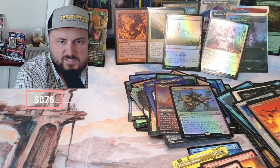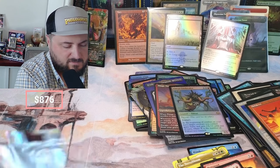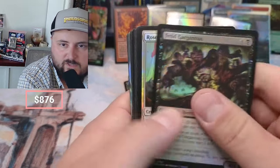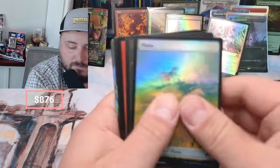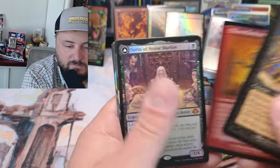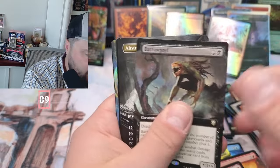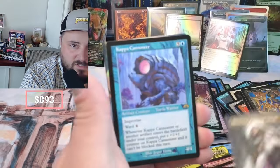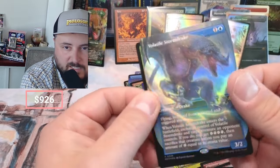Last pack. These two boxes — nothing textured, nothing textured, but we did okay overall. Marionette, Sorin — we got a Sorin! Paraguay, Abstruse, Cannoneer. Storm Drake coming in to end it — awesome.